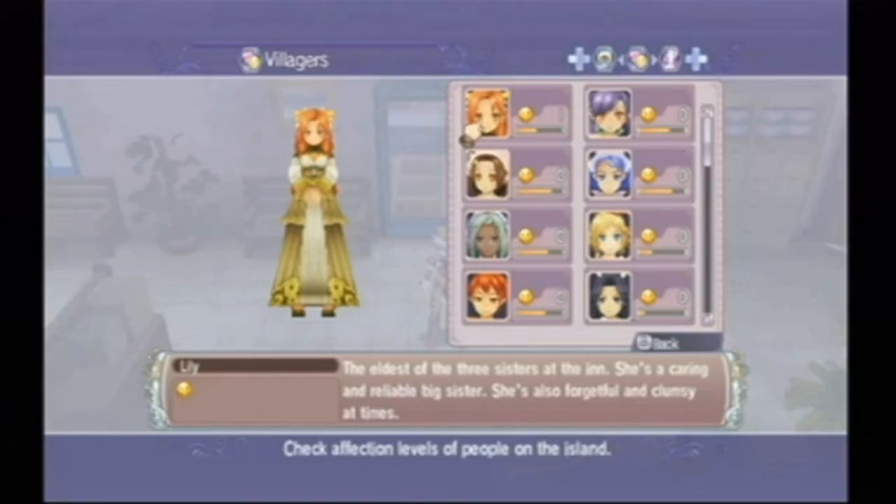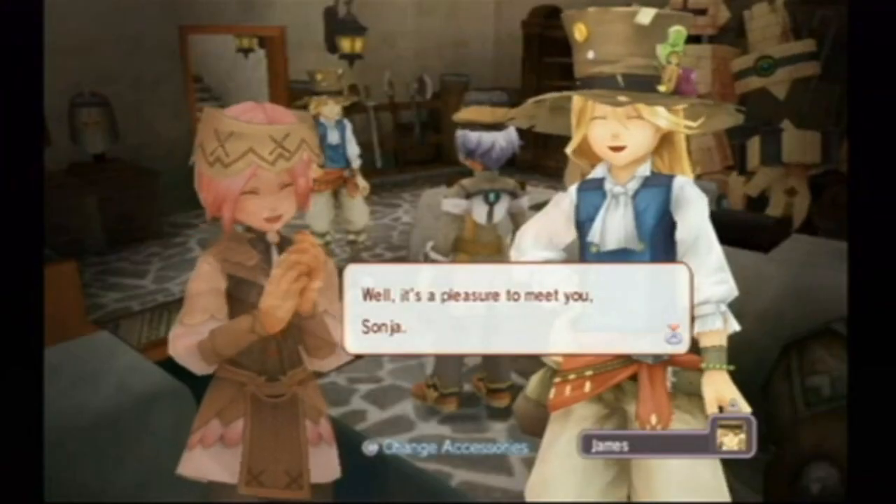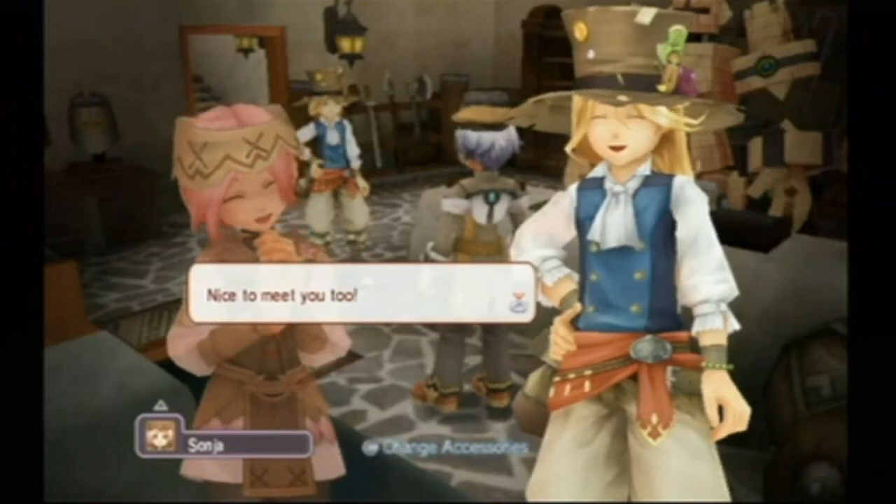But it's not just swordplay and seabed pounding. Tides of Destiny offers a whopping nine possible marriage candidates for Aiden. And if Sonya gets her body back, you might just find some suitors chasing after her as well. So put on your golem climbing boots and get ready for adventure on the high seas with Rune Factory Tides of Destiny. It's available now for Wii.